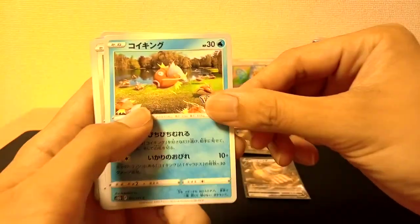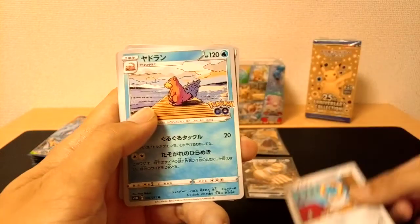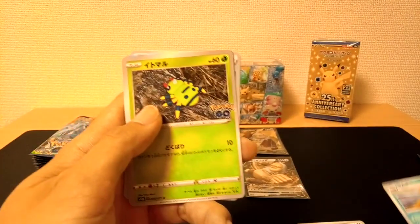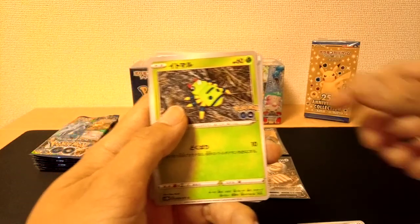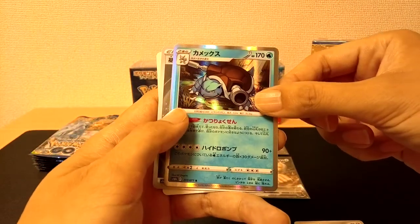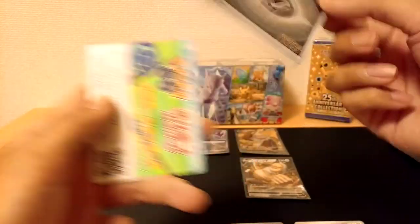We have ourselves a Magikarp, a Melmetal, a Slowbro. Let's put the Rare right over here — a Spinarak. Our Rare is a Blastoise, and we have ourselves a Metal Energy.